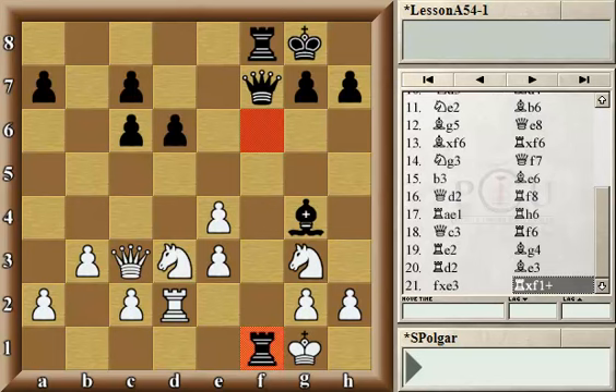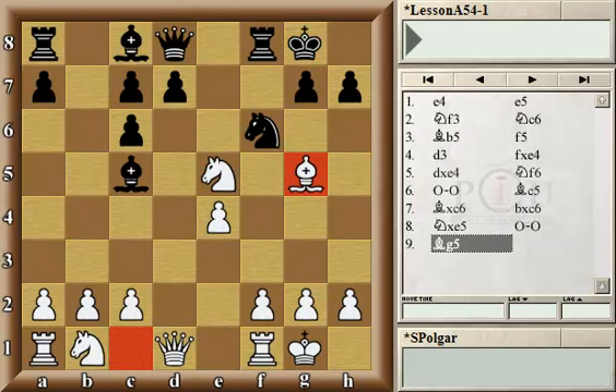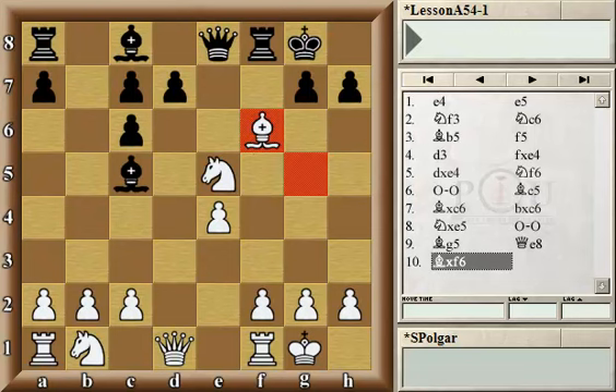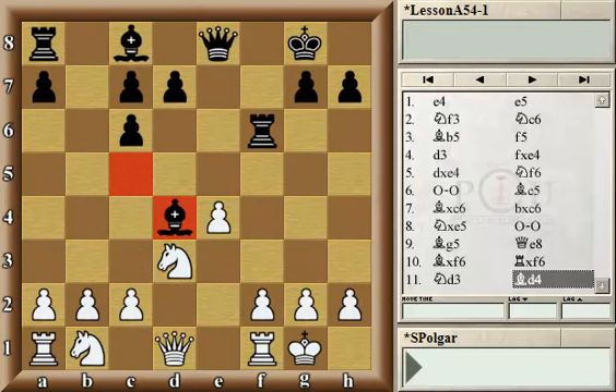Let's go back to the other game we're analyzing, where white chose the indirect protection of the pawn with Bg5. The knight is pinned and therefore the pawn on e4 is protected. Black plays Qe8, a very typical move getting out of the pin, renewing the threat to the pawn on e4, and at the same time threatening the knight on e5. There is only one way for white to maintain the extra pawn — trade on f6 and then retreat the knight to d3, which attacks the bishop on c5.